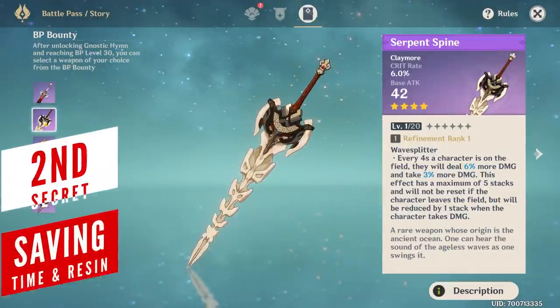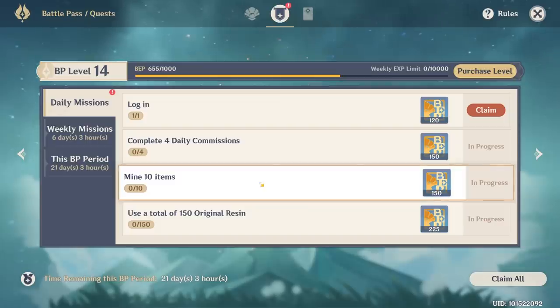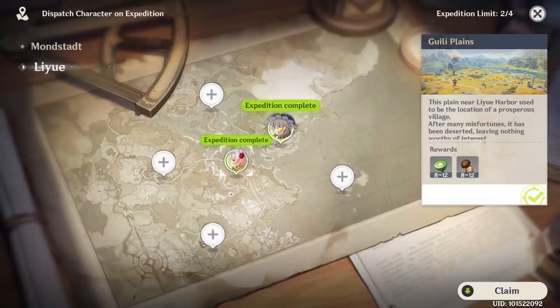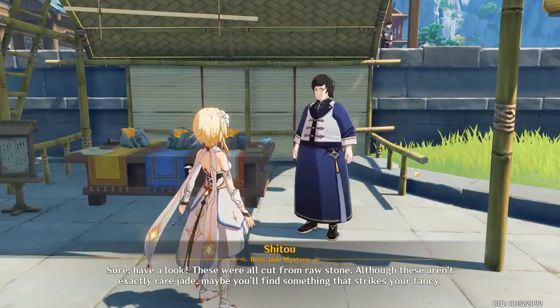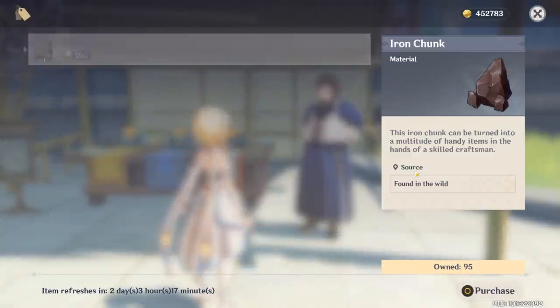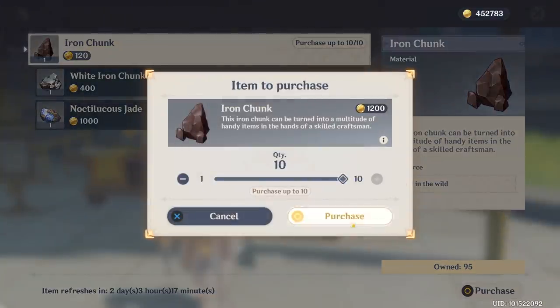There are a couple of battle pass quests that can get a little annoying to complete. The first one is a daily quest where you need to mine 10 ores, which you can actually skip by simply collecting the ores from your expeditions instead. This counts towards your daily pass quest, and what's even more interesting, you can complete the quest by actually purchasing the ores from various sellers as well.